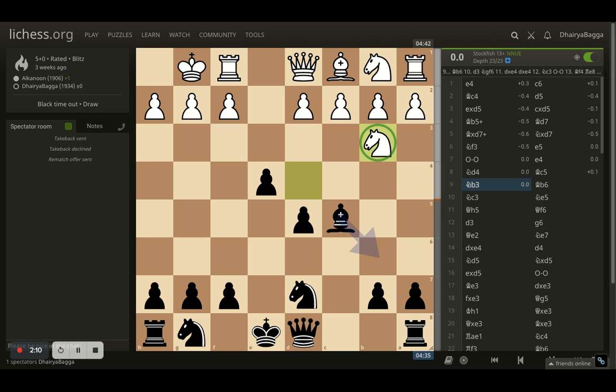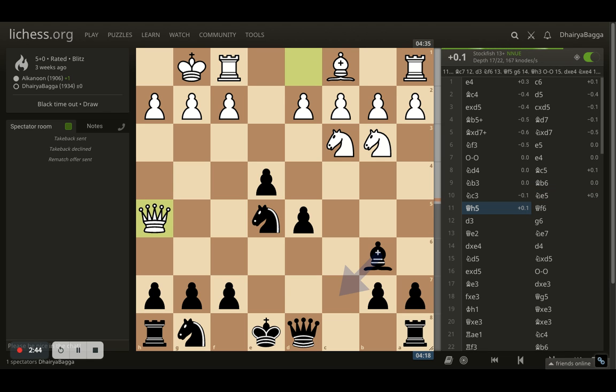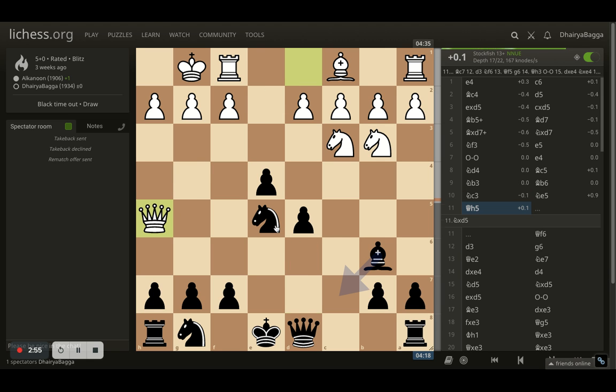I request you to subscribe to my channel and press the bell icon so that you don't miss out on any of the videos I'm posting daily. After knight goes to b3, I have to save my bishop so bishop goes back to b6, always eyeing this wonderful diagonal towards the king, pinning the pawn on f2. Opponent plays knight to c3 hitting the pawn, and here I went with knight e5 offering to take it. Opponent doesn't take and gets the queen out onto h5 — because opponent cannot take, my queen is guarding it. Queen comes to h5 hitting the knight and also attacking the f7 square.